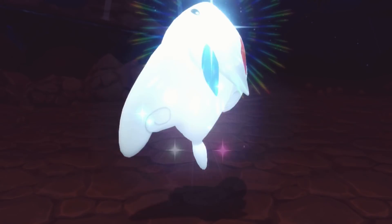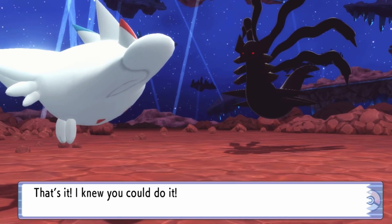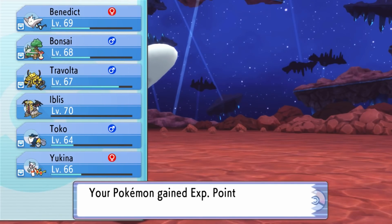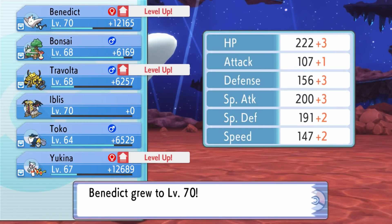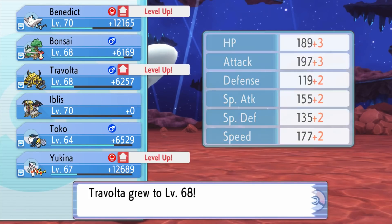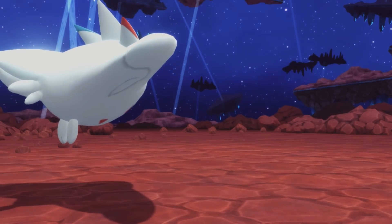What are you even doing at this point, Giratina? Why are you going for these moves that don't affect us? But I'll take it — the dub against Shadow Giratina, and a whole bunch of level ups. Benny, first one to hit level 70. No need to catch that thing.